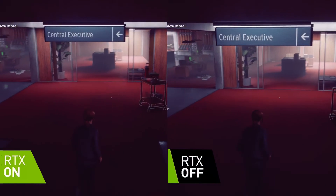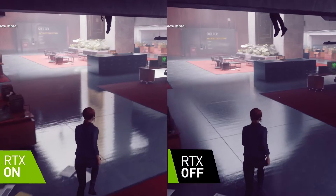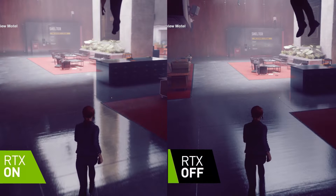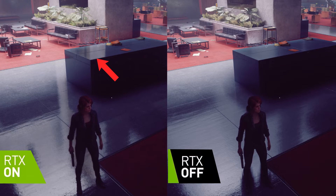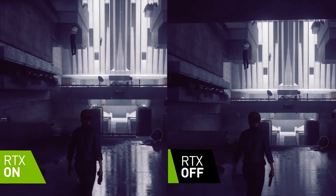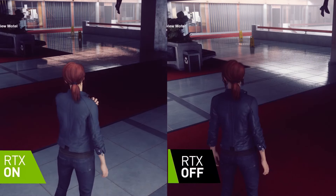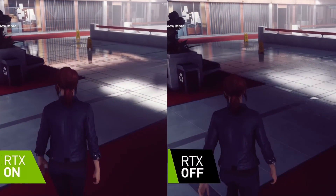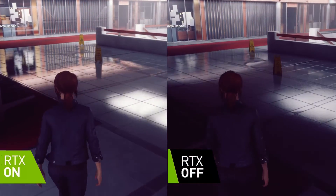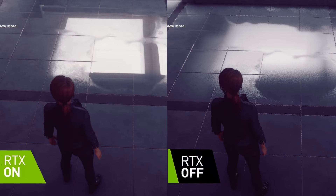Ray traced reflections aren't on every surface though, as current hardware can't handle the complete scene being ray traced, so the ray tracing is very selective. Here you can see this bench with ray tracing, but otherwise most objects in the scene do not have ray tracing. Sometimes when there is a significant light source in the scene the difference can be quite stark. The ray tracing effects are really impressive in motion, and notice how the puddle on the floor is far clearer and more obvious in the ray traced version.